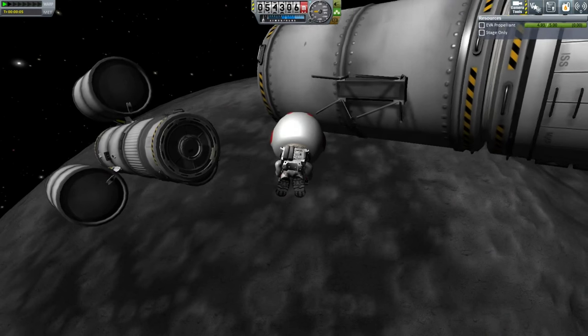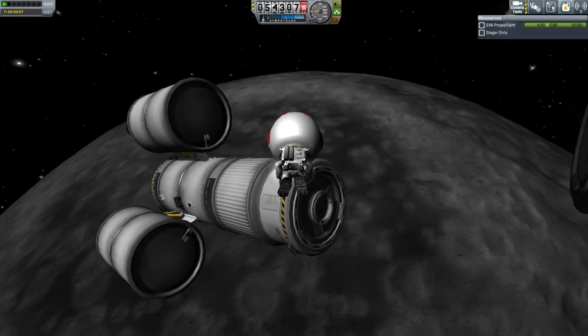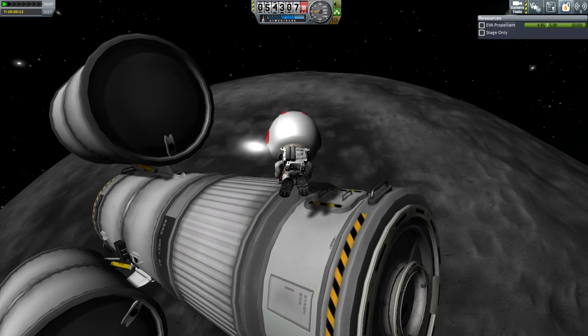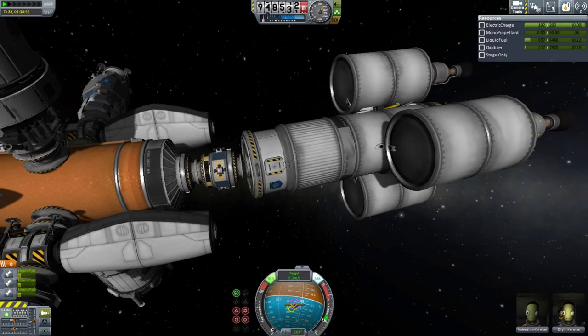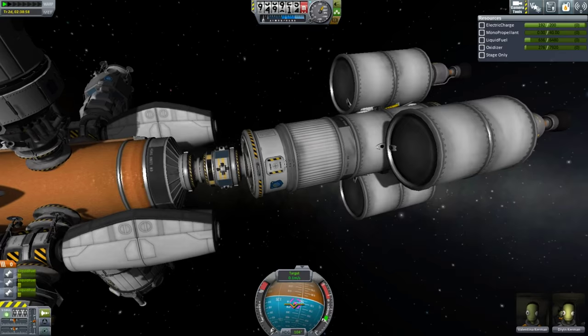Here Valentina is going to take over command of the refueler. Dian Kerman has been flying it since I launched the refueler. Dian's new orders are to oversee the construction of Duna base. The refueler was far from full when I launched it from Moon Station. I was hoping it would have more fuel when I made the rendezvous, but this will have to do.